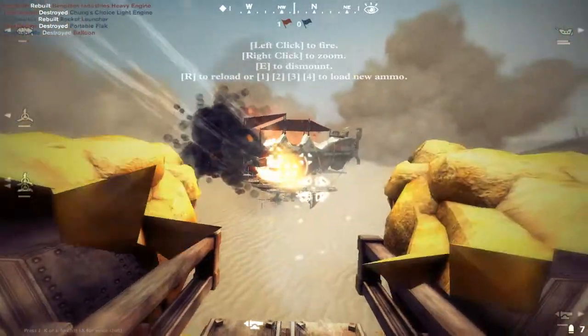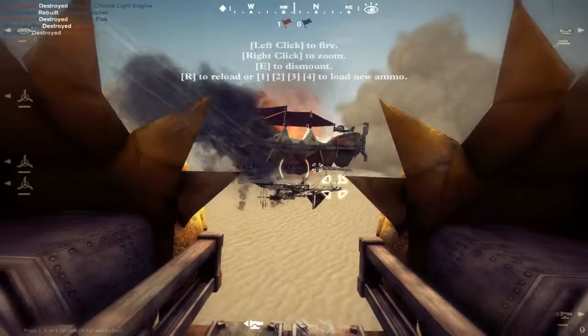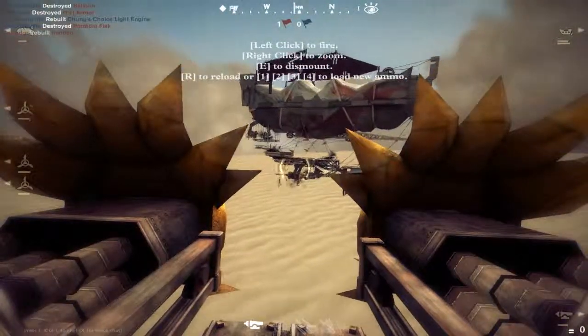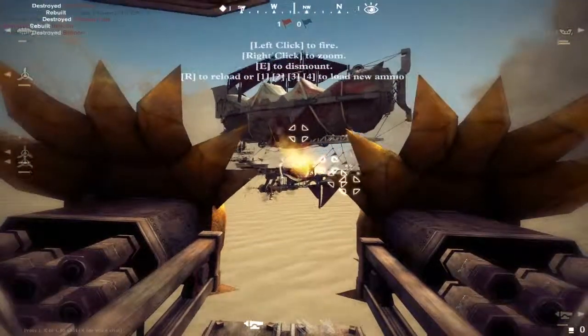This is kind of a hellfire gun — it's got dragon's faces on it, so it's kind of like a dragon face rocket launcher. Going up against the Junker, it can bring down an enemy ship quite quickly.